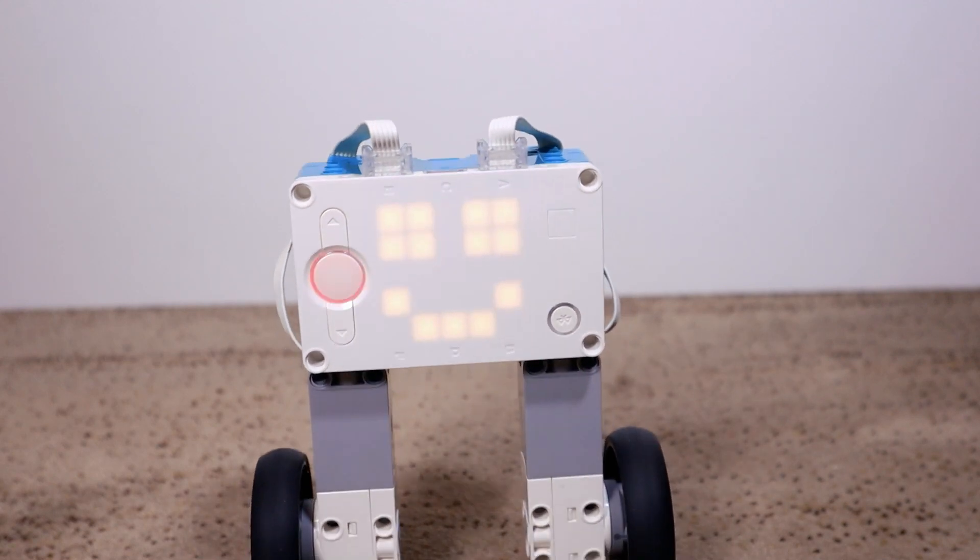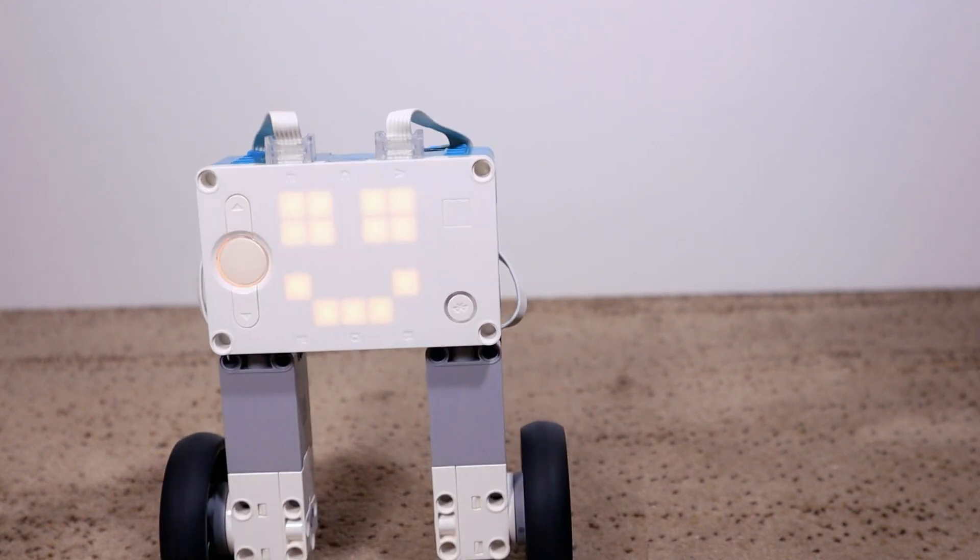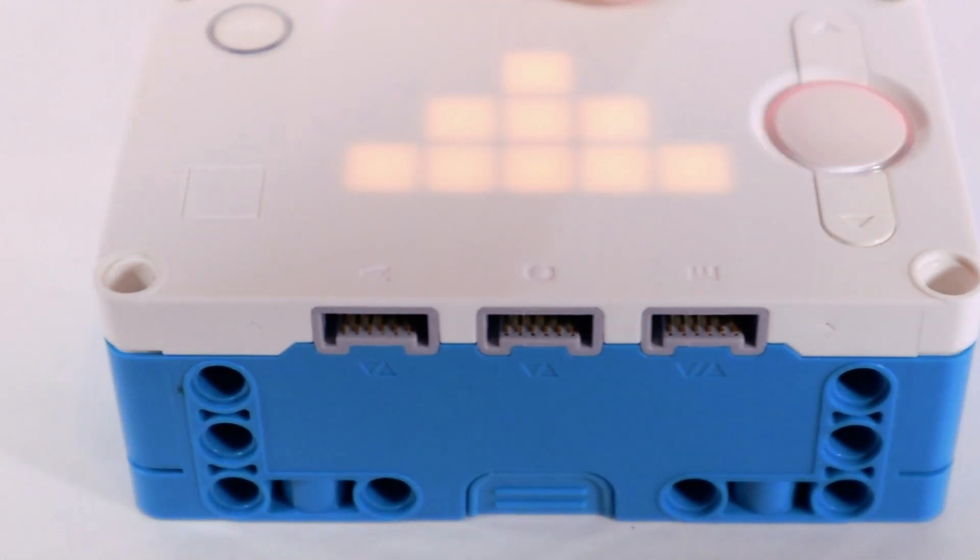First, consider that the gyro sensor is built into the intelligent hub, so it doesn't consume any of your ports. The EV3 required you to dedicate one port to the gyro sensor. So if you always used a gyro sensor for FLL anyway, you're really only giving up one sensor port instead of two. I also encourage you to see this not as an absolute loss, but as a trade-off. You lose two ports in sheer number, but you gain flexibility — because the new Spike Prime slash Robot Inventor ports don't require a specific motor or sensor assignment. You can plug a motor or sensor into any port at any time.